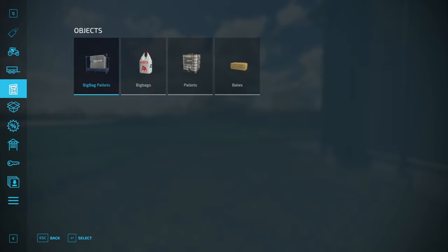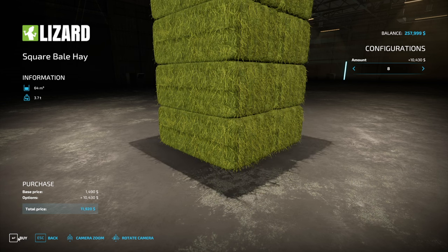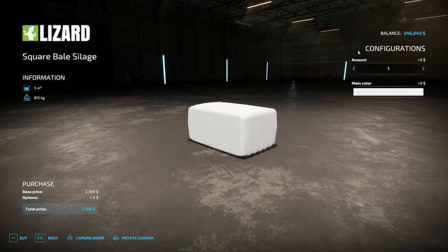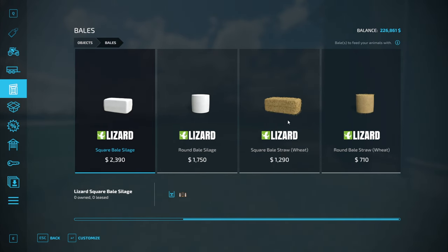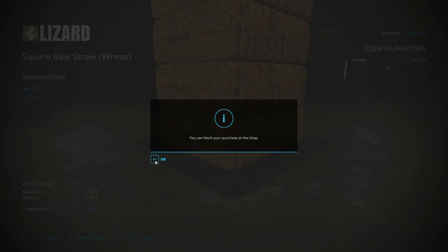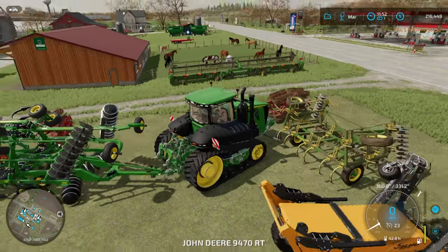Let's find out — first things first, I think we need some bales. To the shop we go. We can buy silage bales — excellent, that's what I thought. We're gonna get eight of those. And we need eight straw bales. Hopefully this will actually take straight-up bales; I don't know if we absolutely need loose material or not.